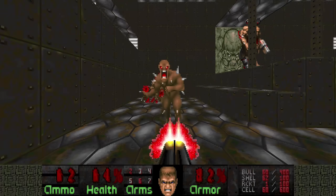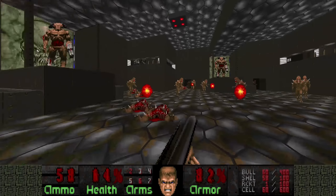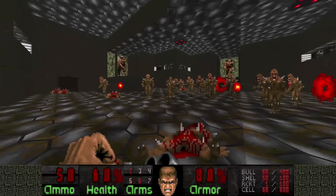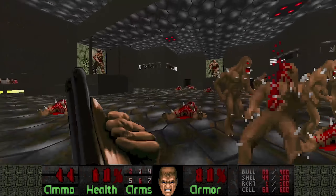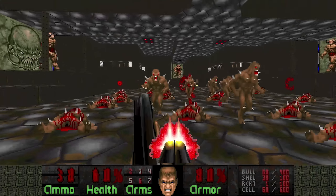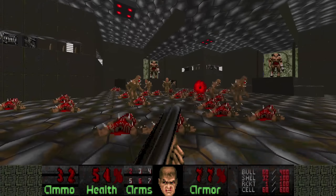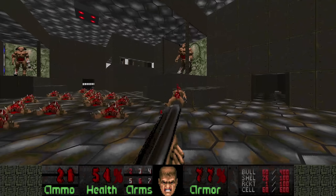Now this room has like 50-ish imps all around you. They're fairly easy to deal with once you've lured them to the center, because then you can circle strafe and just strafe and shoot.